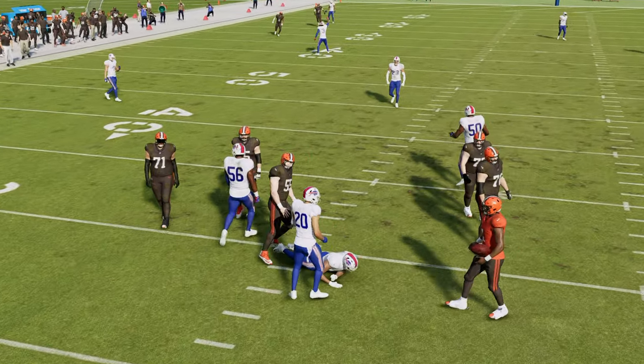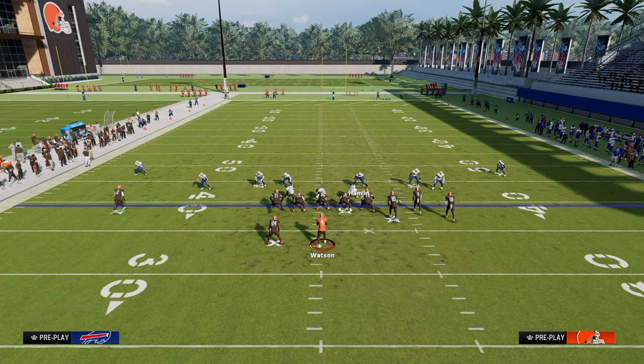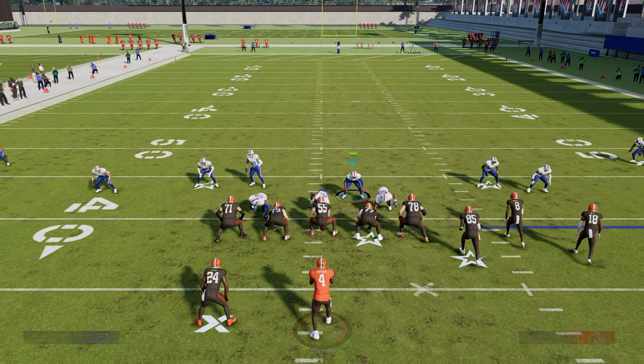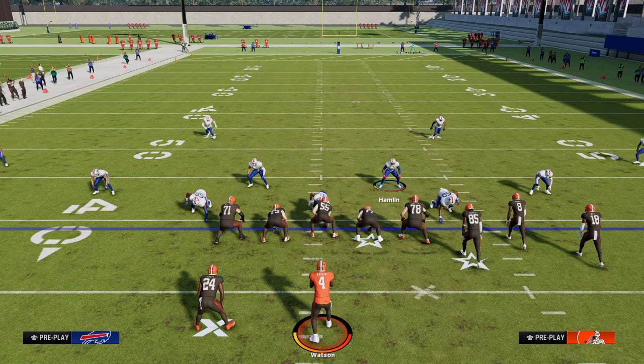Another thing you can do with this that I think is really unique is that you can send the five-man really easily. The way you're going to send the five-man is you're just not going to zone out the slot corner on the left-hand side. And that's going to send this kind of five-man pressure — if there's any doubt, pressure is going to be able to come in that way.